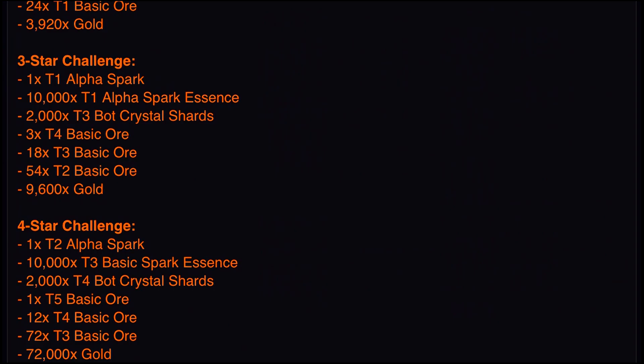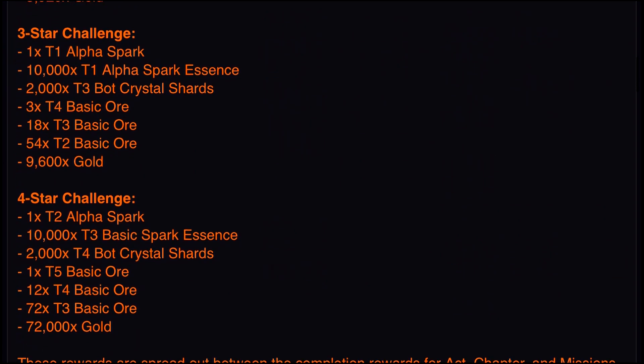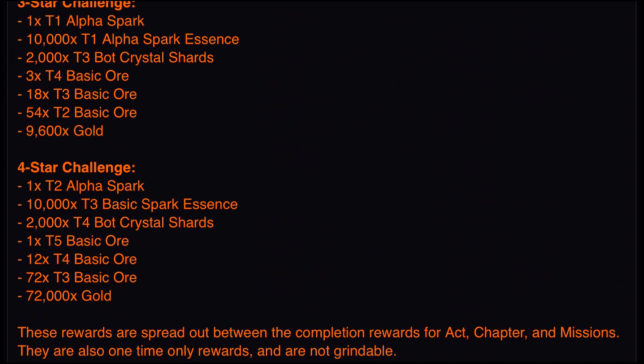The 3-star challenge will give you 1 tier 1 alpha spark, 10,000 tier 1 alpha spark essence — which is another alpha — 2,000 tier 3 bot crystal shards, 3 tier 4 basic ore, 18 tier 3 basic ore, and 54 tier 2 basic ore — wow, that's quite a bit — and 9,600 gold.